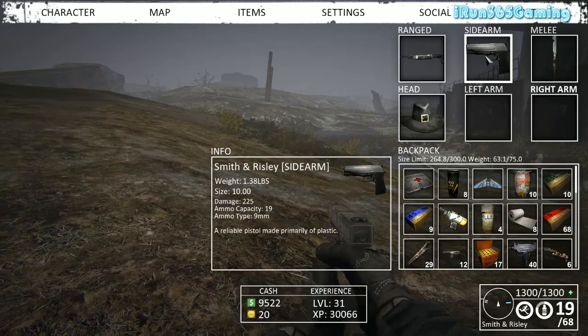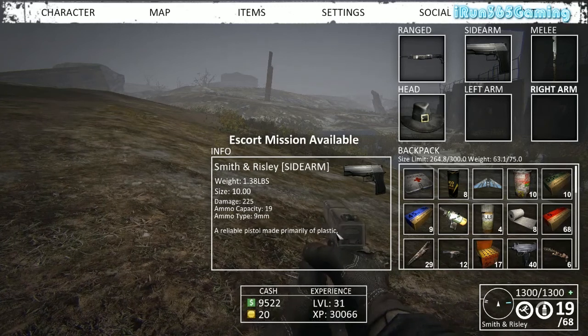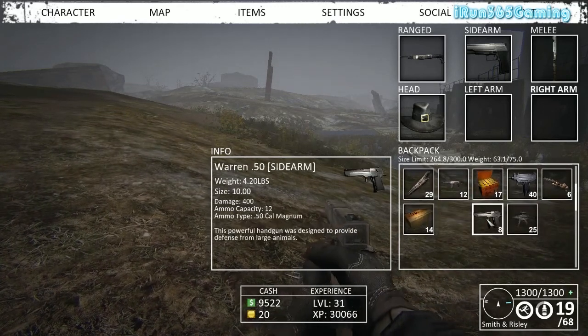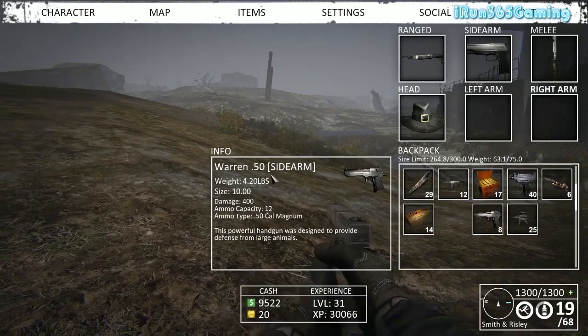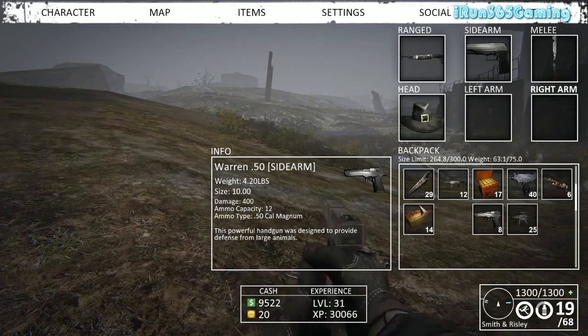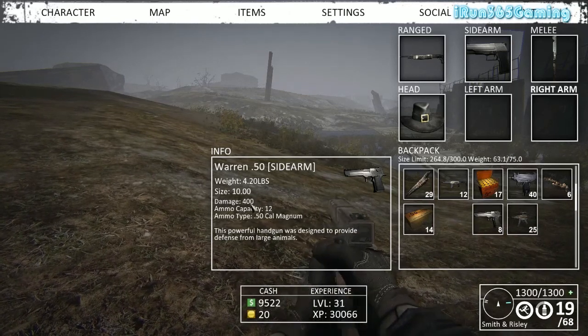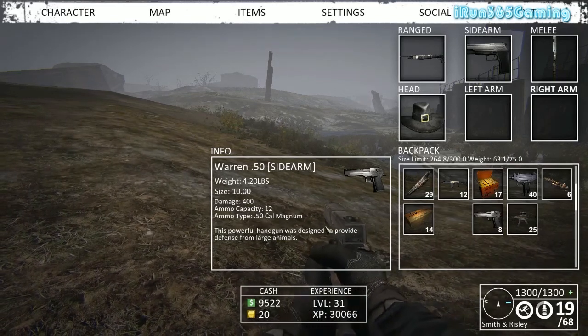First up is the Smith and Risley — basically your Smith and Wesson, your standard nine millimeter pistol. It has an ammo capacity of 19 and a damage of 225. Next is the Warren 50 caliber sidearm, basically like a Desert Eagle. The Warren 50 caliber has a damage of 400 compared to the Risley, has an ammo capacity of 12, uses 50 cal ammo, but also has a lot more recoil.